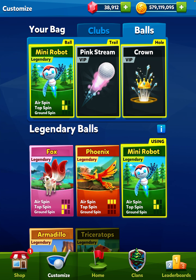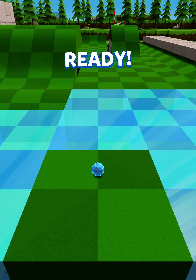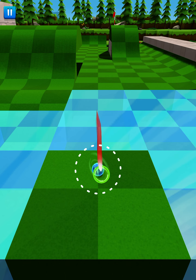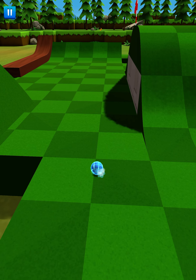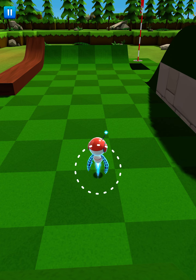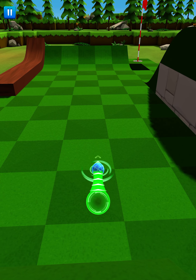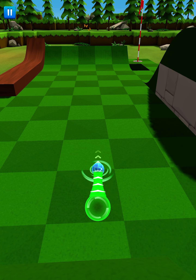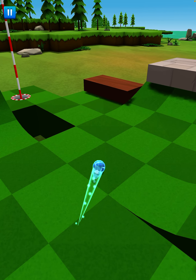The next ball, which is very similar, is the mini robot. The only difference is it has air spin versus ground spin. We already covered top spin — here's our top spin. Ground spin was going clockwise or counterclockwise, but the robot ball doesn't have that; it has air spin. For air spin, you go left to right or right to left. Going left, we can see we have air spin. It does more effect when in the air, but on the ground it will still spin a little bit — right to left, just not a lot.